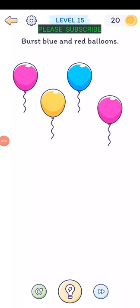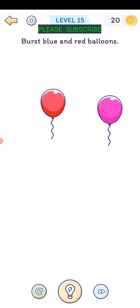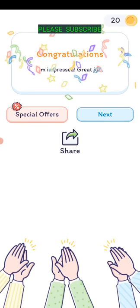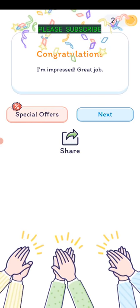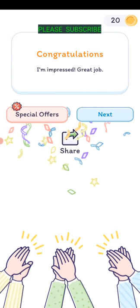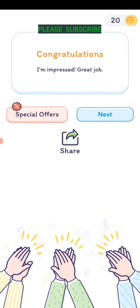Level fifteen: burst blue and red balloons. There's a blue one, and just drag the pink one into the yellow to make red - though pink and yellow is more like orange. Anyway, thanks for watching.